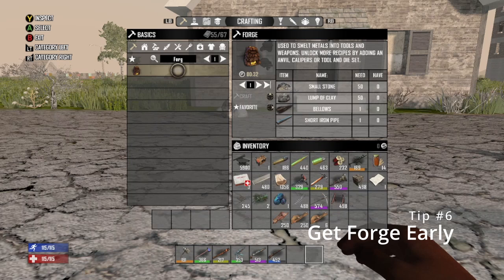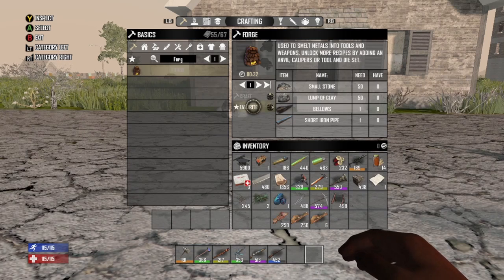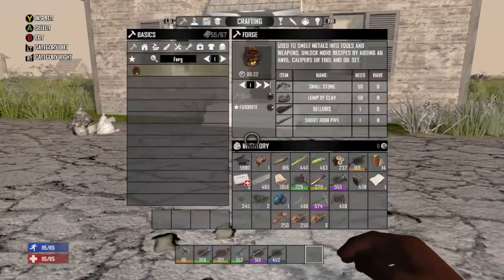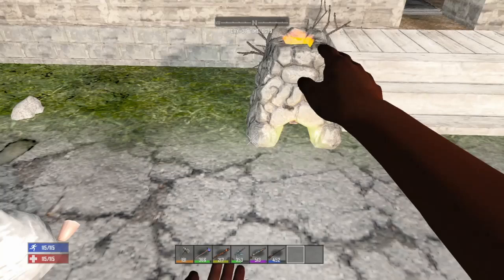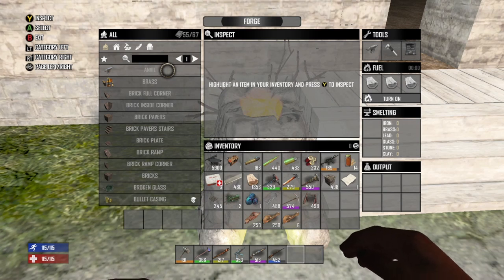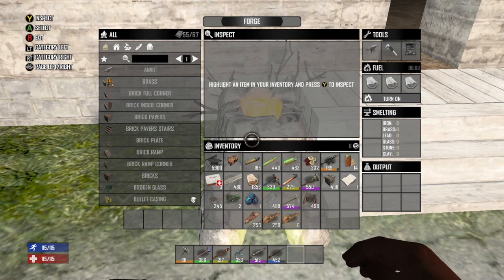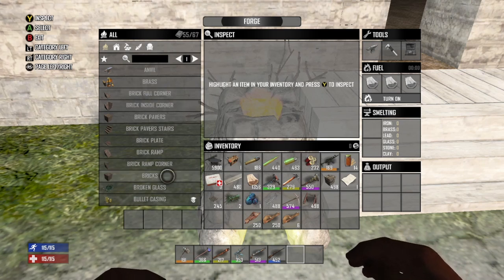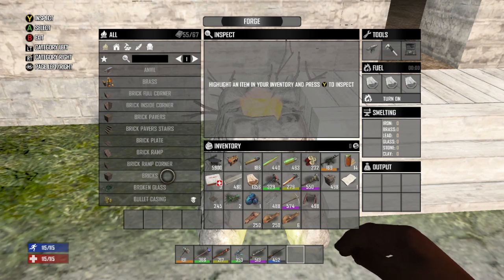My next tip is to get the forge down early — day one, two, or three. You need 50 stone, 50 clay, a bellows, and a short iron pipe. The bellows takes 20 leather or 20 animal hide. One short iron pipe you can usually get from breaking down a toilet. Once you have the forge, the first thing to craft is an anvil, and then I'd recommend making iron arrows and forged iron. Forged iron leads to tools and weapons, and iron arrows are so much better than stone arrows. I'll be putting out a more thorough forge tutorial very soon.